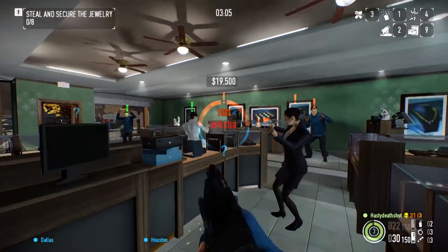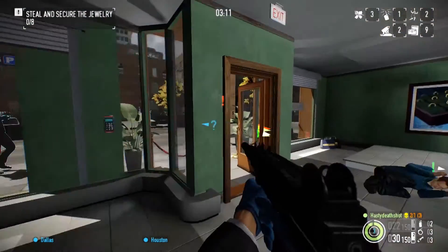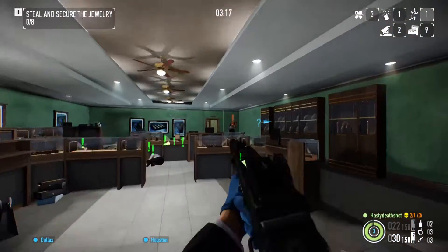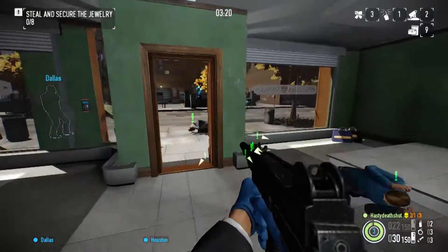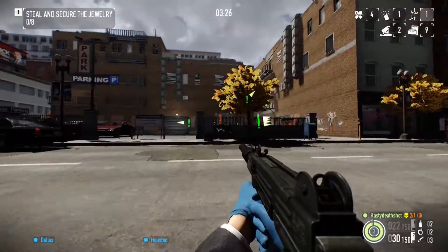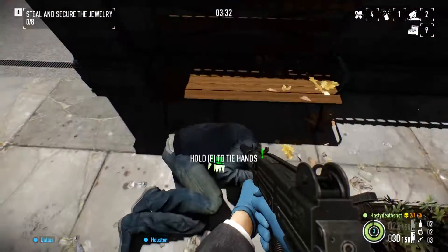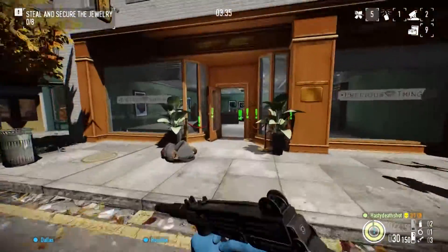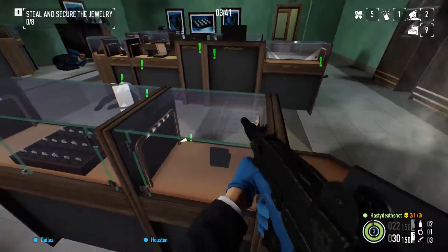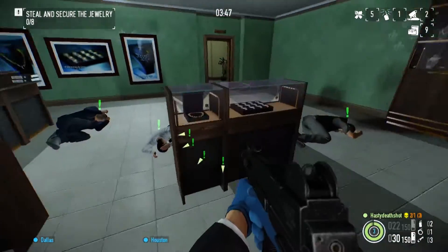With all the guards gone, we just take care of the rest of the civilians. One guy got noticed outside, which is unfortunate. There's still a guy in here that didn't get down. Hoxhud adds green exclamation points — the orange one means they are uncontained, and the green ones mean they have been scared into submission. So they are no longer a threat and there's no chance of them calling the cops.